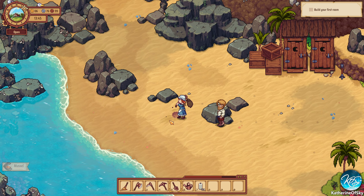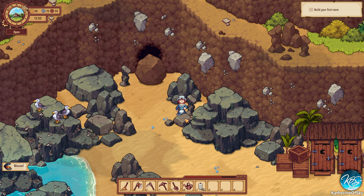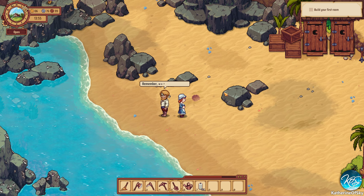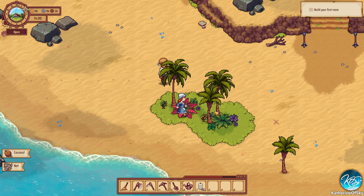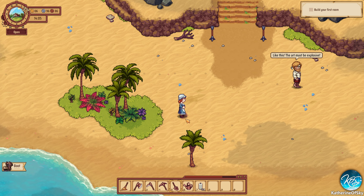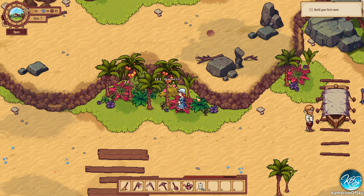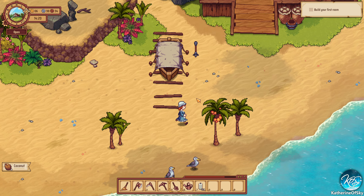Muscles — yay! Is that a mussel up here? Yeah, cool. That looked like one over there too. Oh, that's right — I can buy stuff from him. I don't have any of my tokens right now — sorry dude, I left them at home. A net — I think he takes nets. Oh, there's a thing here. Anything up here? Yes, we do have the coconuts. Very good. And coconut here, yay!